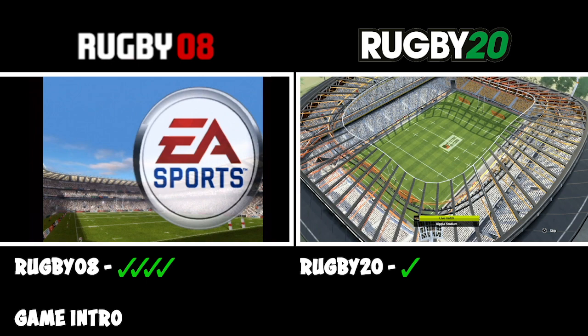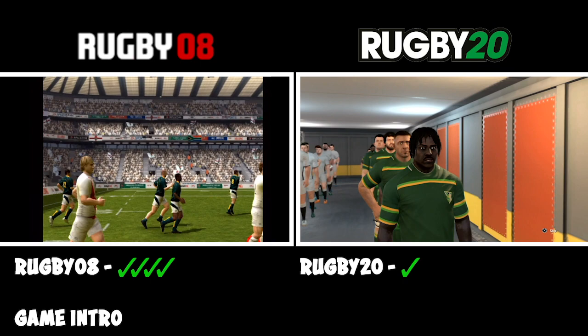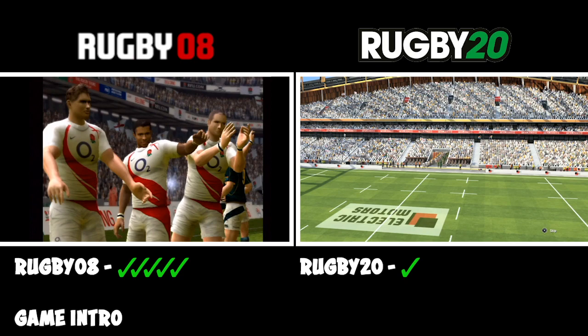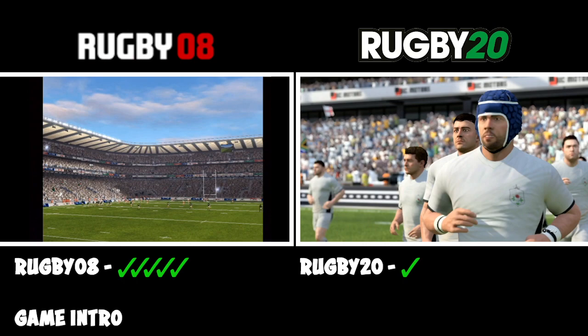So right away we get to see the stadiums — Twickenham on the left and an unnamed stadium on the right. Obviously this is PlayStation 4 versus PlayStation 2, so there should be 12 years' worth of graphical difference. I think the players are more identifiable on the left even for licensed players — you're looking at England versus South Africa on both games, but Rugby 20 doesn't have the licence while Rugby 08 does. Rugby 08 has a nice touch with the national anthem, and you can still identify the licensed players better on 08 than on Rugby 20. Commentators in Rugby 08 were Grant Fox and Ian Robertson; in Rugby 20 it's Nick Mullins and Ben Kay.